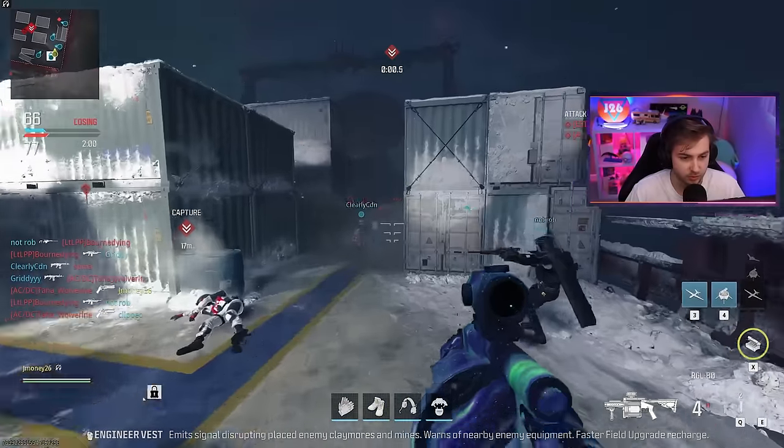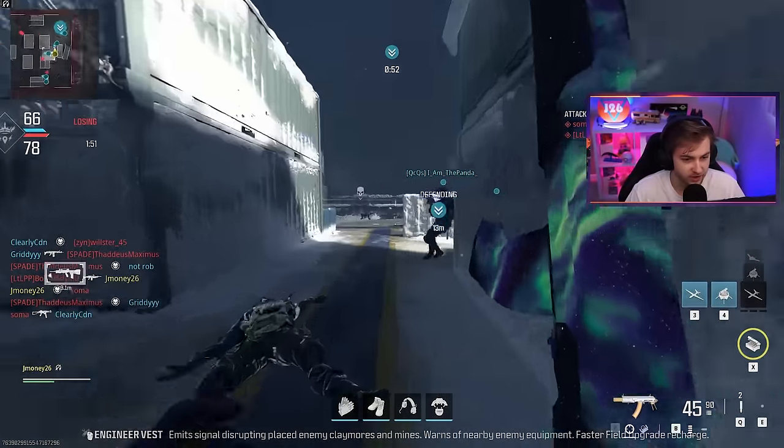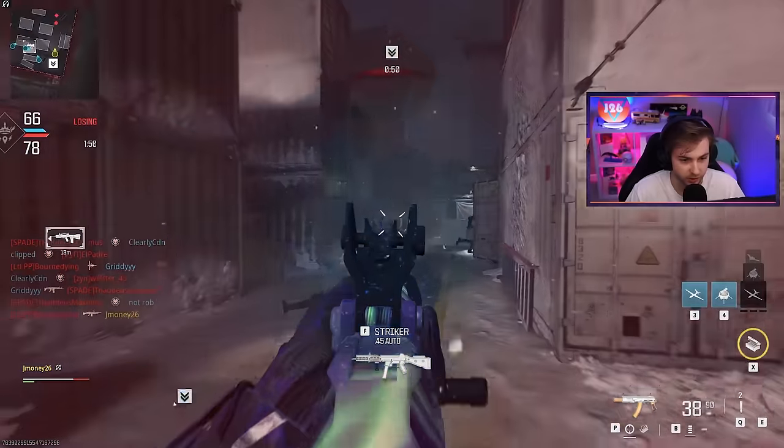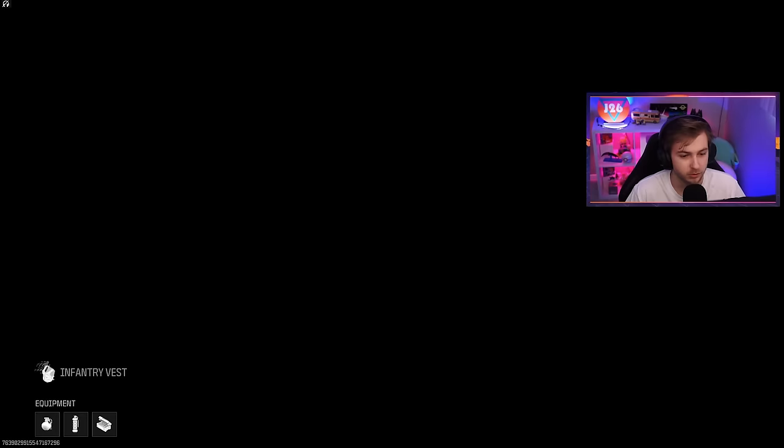I feel like Engineer doesn't work as well on this game because Shipment is a very small map and I barely see anything down unless they're not putting anything down or it's getting destroyed immediately. I see like one trophy system every once in a while, and that's basically it. Every time I spawn in I'm just immediately shooting every rocket from this thing. I wonder if I'll even have any progress towards this camo.